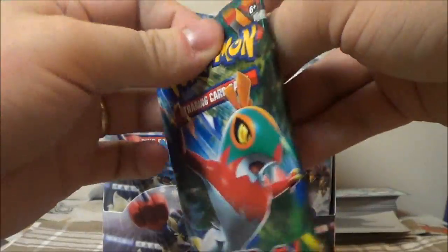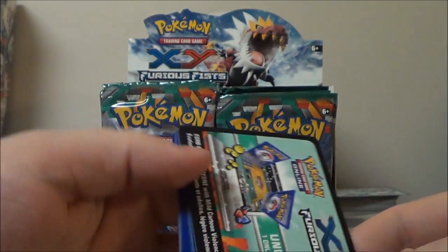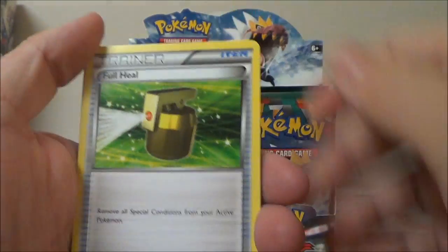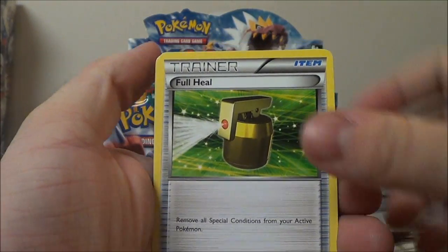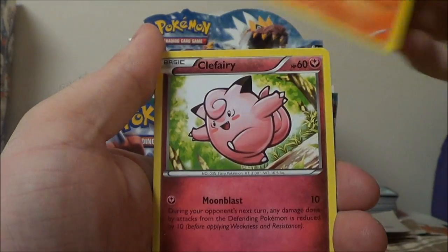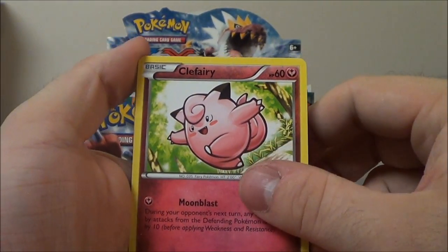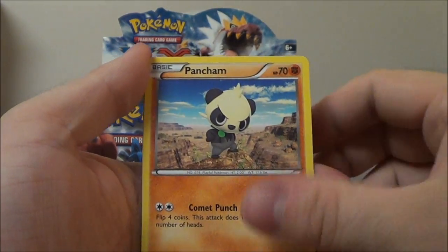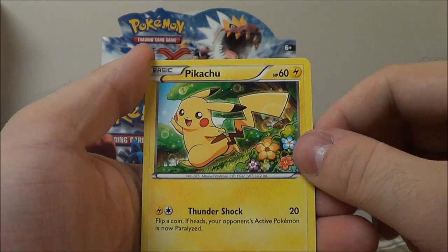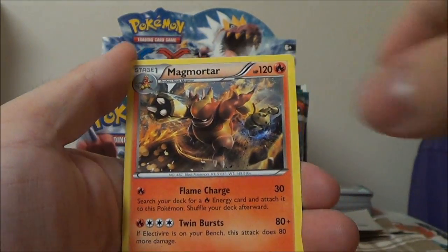We're going to start off with Hawlucha. If I wrassle with the packs enough it'll get me what I want — that is how you wrassle. We got a Full Heal, Tyrant, Vibrava, Minin, Torchic, Clefairy. We have to leave this plugged into the wall so the battery doesn't drain — I need a bigger battery but I'm kind of cheap. My money goes into Pokemon, not cameras. Pikachu, Reverse Glaceon, and Magmortar.